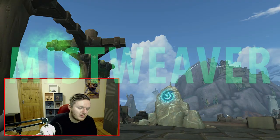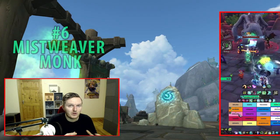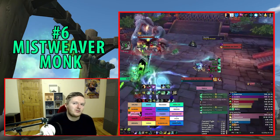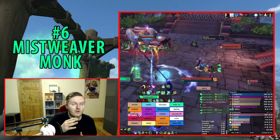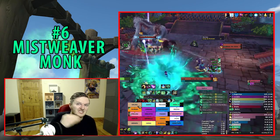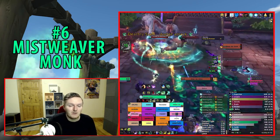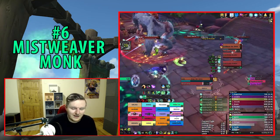Number six is Mistweaver Monk. The next few healers will be grouped into brackets rather than strict linear rankings, because some are very close in difficulty. I'll name these groups C, B, and A — A being the most difficult and C being the easiest. Mistweaver Monk lands in the C group.